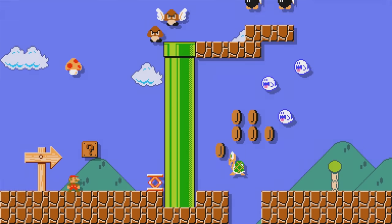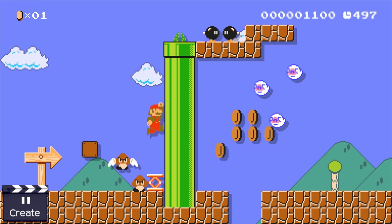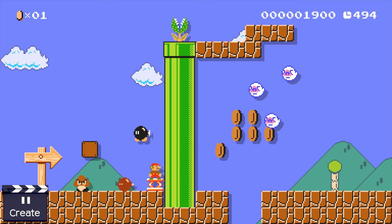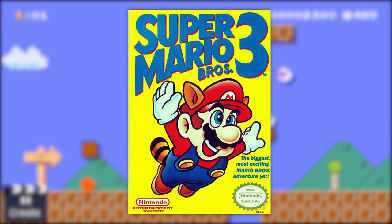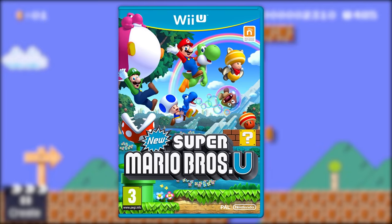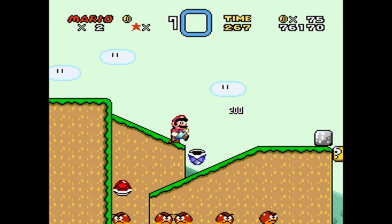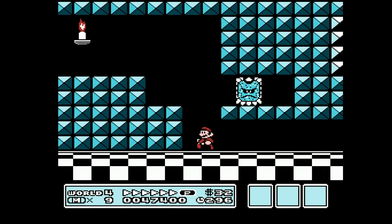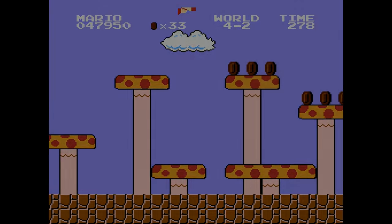Luckily, the other advantage to these level editors is that they come with a wealth of content to look at for ideas and best practices — the game itself. In the case of Super Mario Maker, four games: Super Mario Bros., Super Mario Bros. 3, Super Mario World, and New Super Mario Bros. U. So with that in mind, I wanted to analyse a favourite level from each of these games and figure out how they're built, how they challenge and surprise the player, and if there are any ideas I can borrow or steal for my own stages.